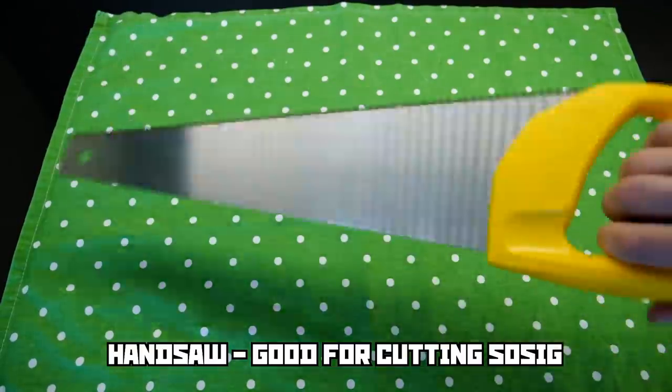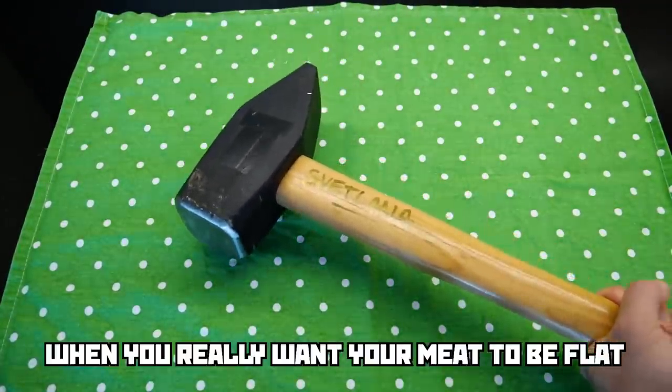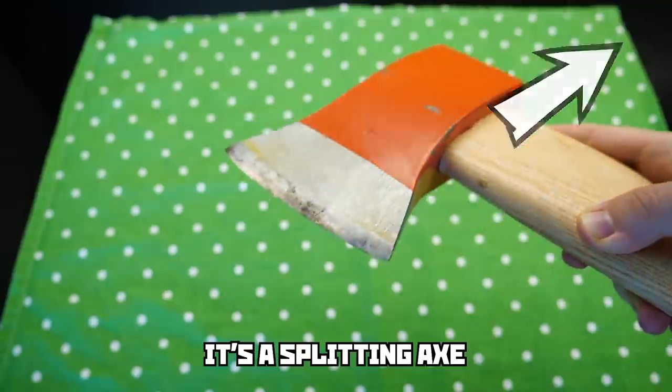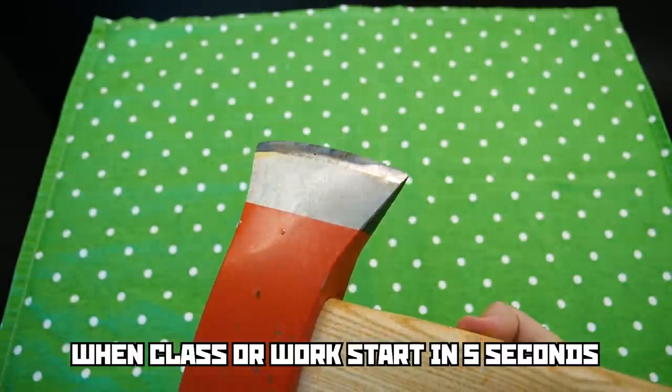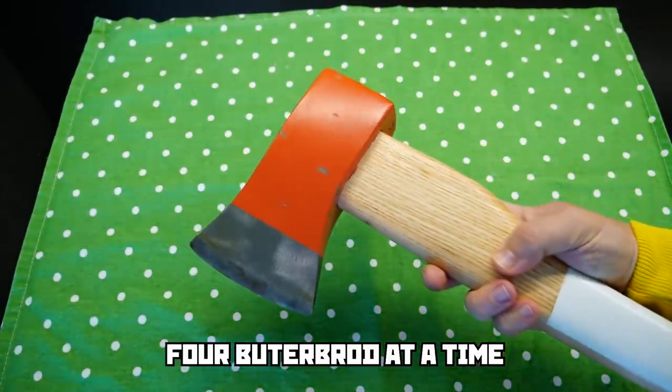Also good for making two portions at the same time — no problem. Good for cutting sausage when other knives are dirty. You use Svetlana when you really want your meat to be flat. And the Gopnik battle knife — which I have made a full video of, go check it out — it's a splitting axe, especially sharpened for Boris. Especially good when class or work starts in 5 seconds, you're running late, and you want to make 4 portions at a time.